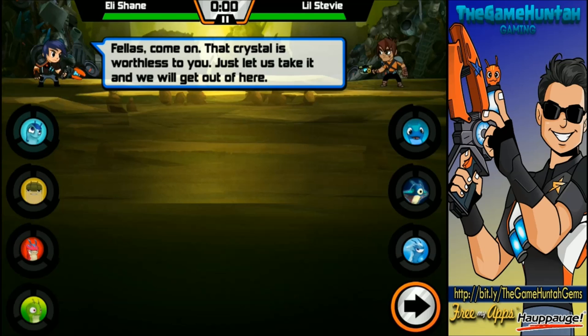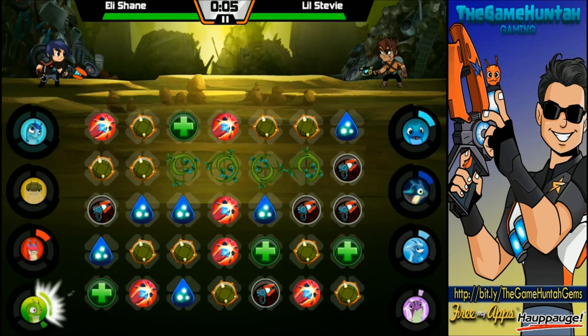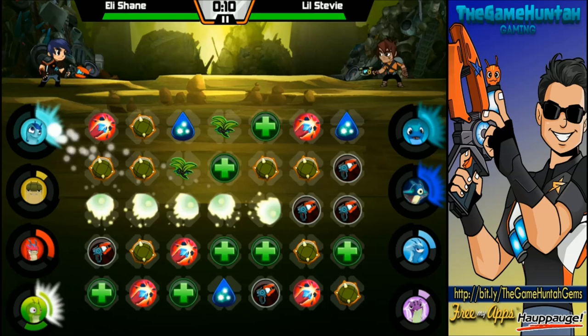Lil Stevie, fellas — come on, that crystal is worthless. We're playing chapter 10, man. I'm completely lost on what I was doing in here. This is gonna be an interesting battle. I'm not sure how we're gonna handle it, but I'm gonna try to charge our new friend Vindrill as soon as possible.